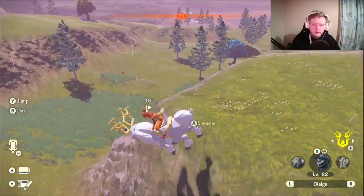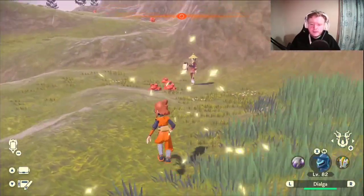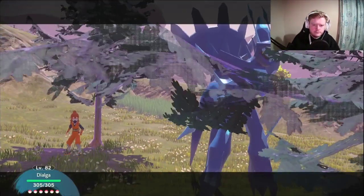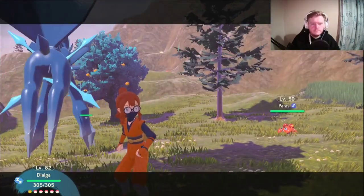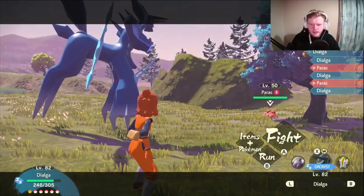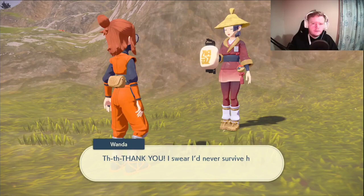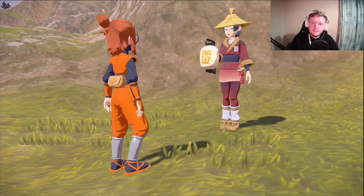Just down at the bottom of this cliff and around this corner — and there she is. This time we'll have to fight three level 50 Pokémon. When we've done that we just need to talk to Wanda then head back to Zeke in the Galaxy Headquarters.